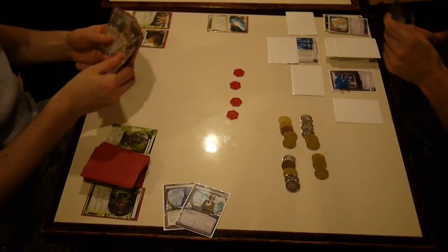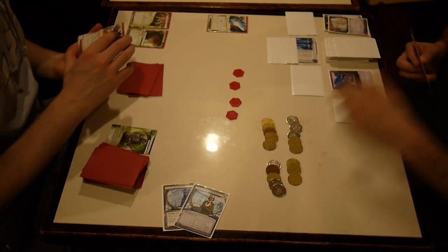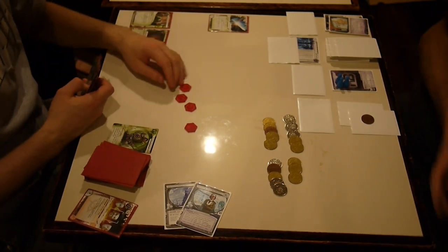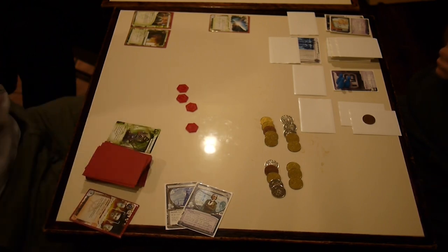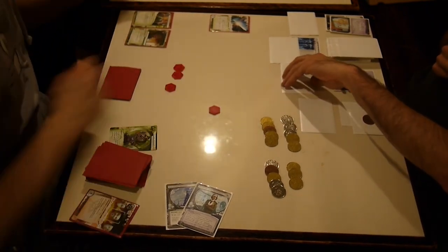I'm done with the Adonis Campaign — let's do something else. Install, gaining a credit, install, advance — look how fast that happens. One turn I'm sitting there taking money from an Adonis Campaign, next turn the slow advance has begun. I'm happy to see him throw away that Mimic — maybe it means he has another one, but that means my Matrix Analyzers are going to be much more annoying.